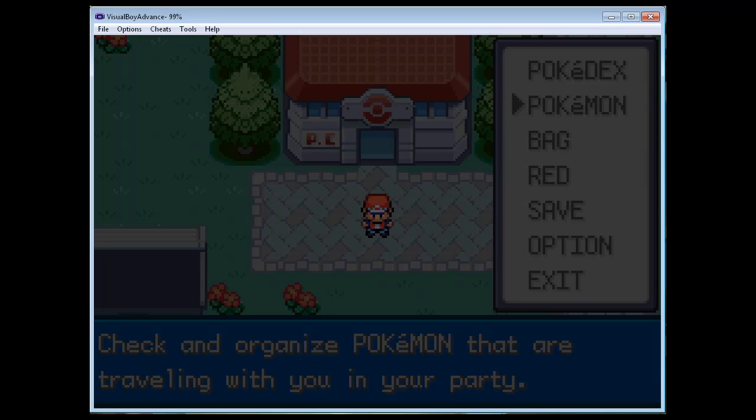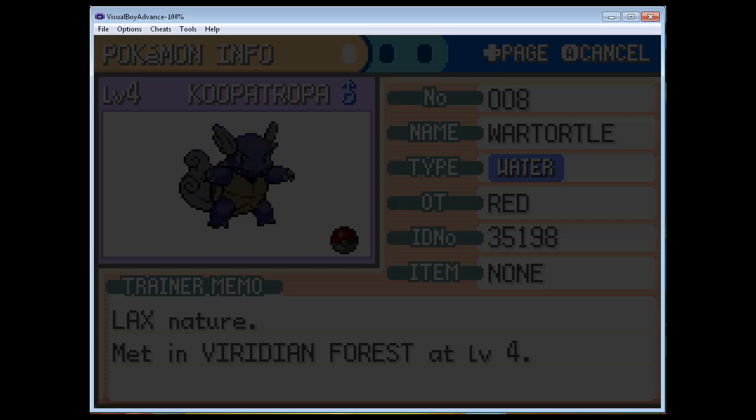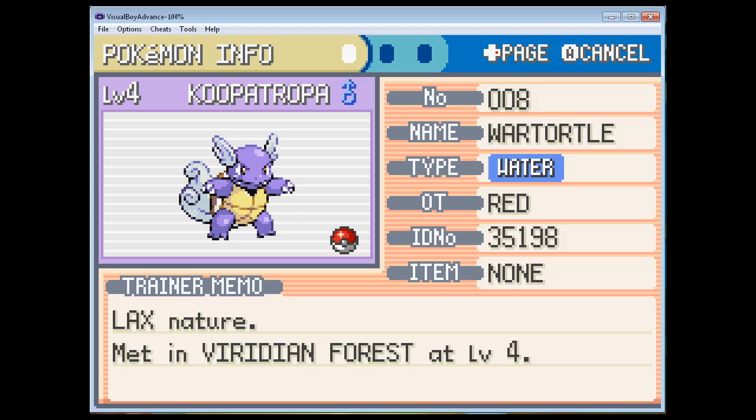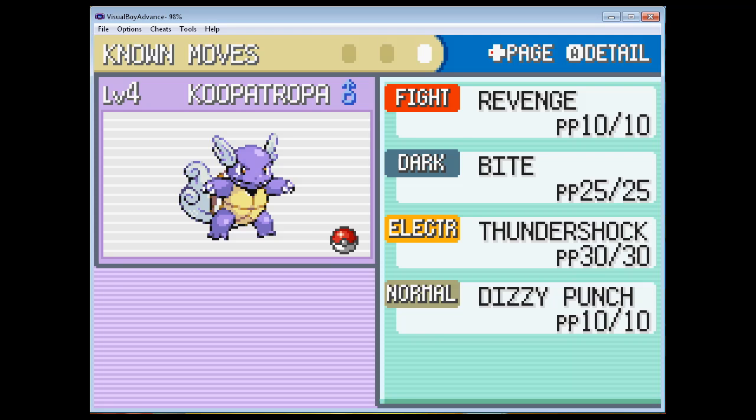Hey, this is Danny Rome, and welcome back to Pokémon Friendship Red. So, in the last segment, Nick was able to catch us a Wartortle. Looking at the Wartortle now, we can see that it is indeed a Water-type, which is solid, and also I'm impressed by the moveset. We have Revenge, Bite, Thundershot, Dizzy Punch - all of which are pretty strong moves, and four different types, so that's just great.